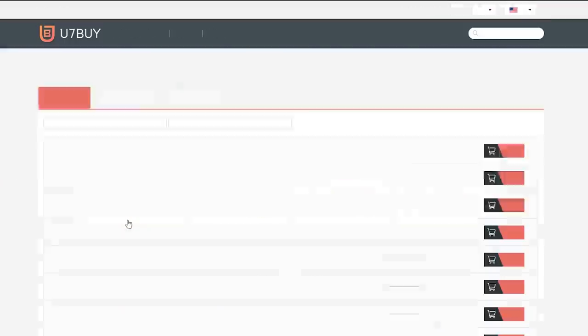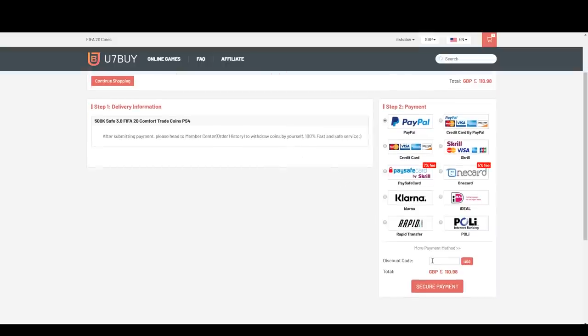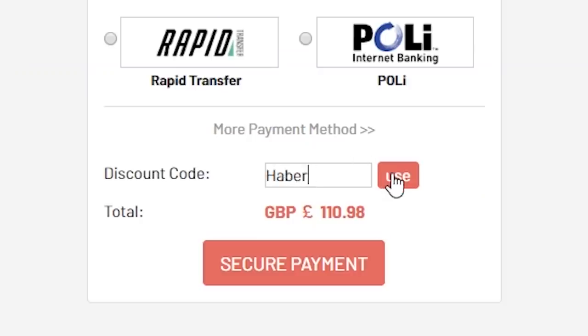For cheap, fast, and reliable FIFA 20 Ultimate Team coins, check out u7buy.com and use the code HABER to get yourself 5% off all of your orders.